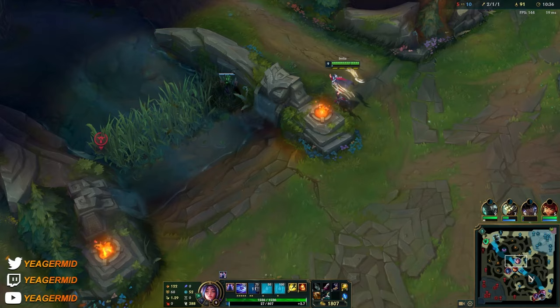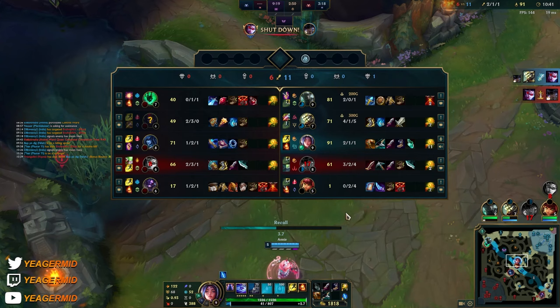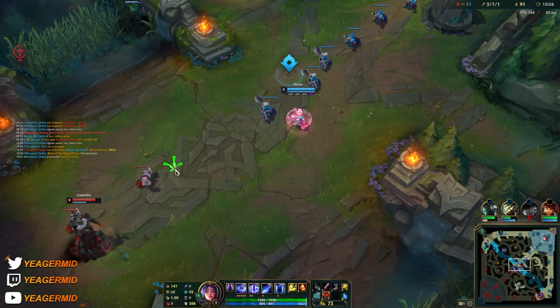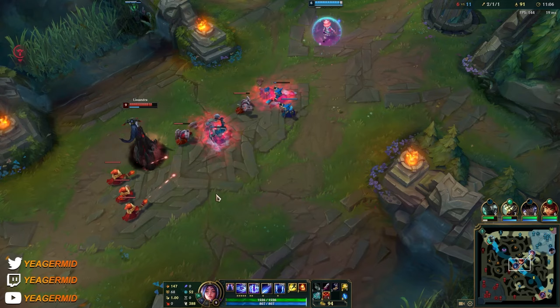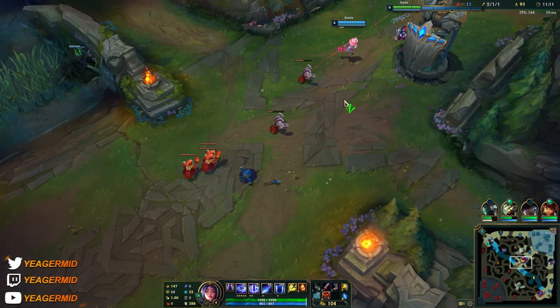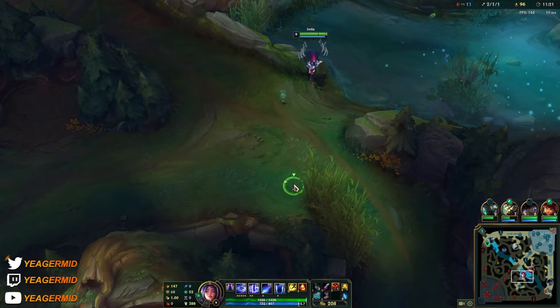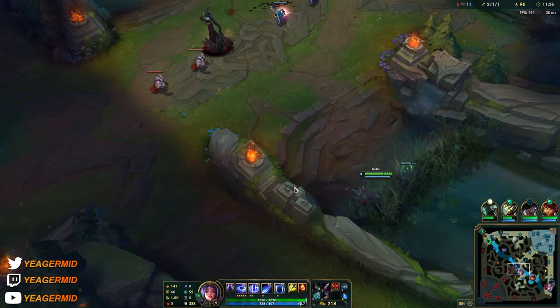I'm not going to reset here because she'll just cancel it out with her E. It's pretty much over when Master gets fed. The spike is awesome — full points into Q and the Blade of the Ruined King. If you were not able to fight previously, now is the chance to do so.